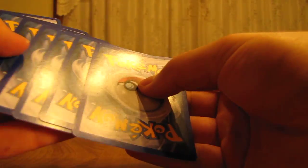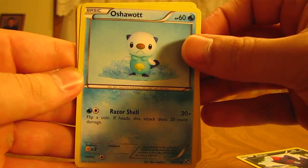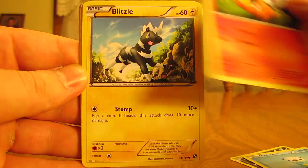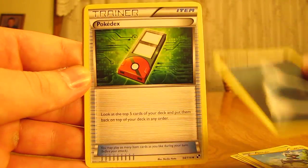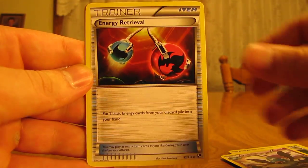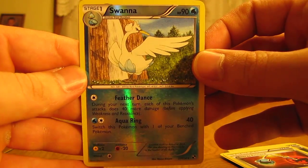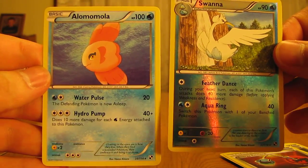Last pack. Open for above average pulls, so hopefully get a holographic in here. Two Rares would also be nice — or Zoroark, that wouldn't be bad. We started off with Zorua, Oshawott, Tepig, Blitzle, Darkness Energy, Pokedex Trainer, Swoobat, Energy Retrieval, Swanna Reverse, and I believe that's a Rare — yep it is. And the actual Rare, another Alomomola.